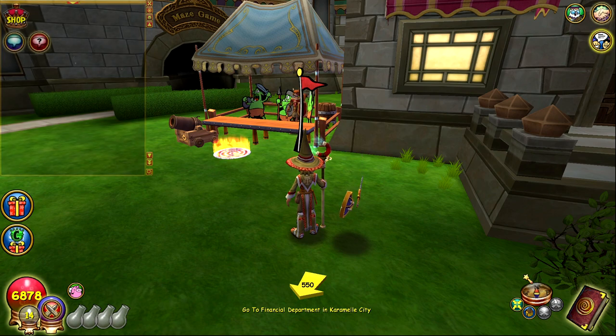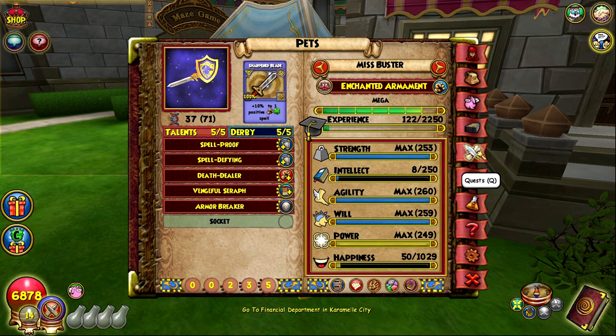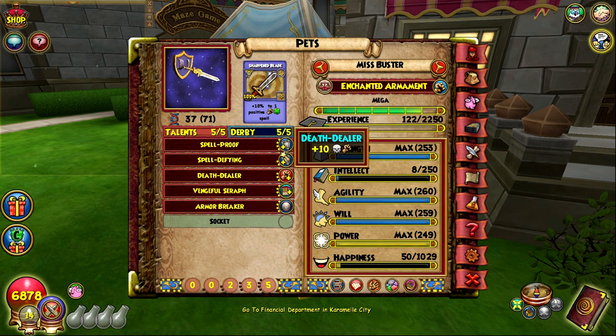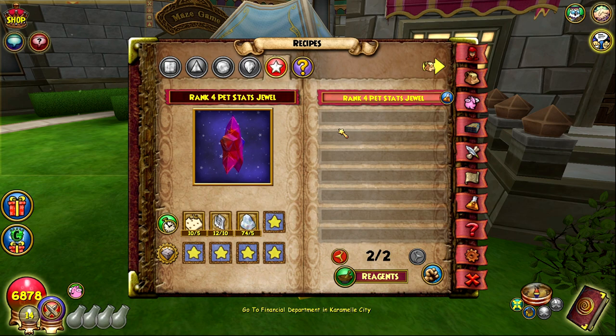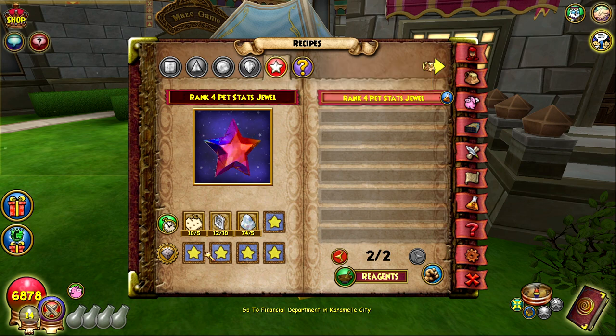You can only get Mighty in two specific ways. It's not farmable. One way is by training a mega pet up to ultra - it gives you a chance of getting one of the 13 ultra selfish jewels, one of which is Mighty. This is specifically the pet I want to make it on, so I'm going to train my pet to ultra to see if I can get lucky doing that.